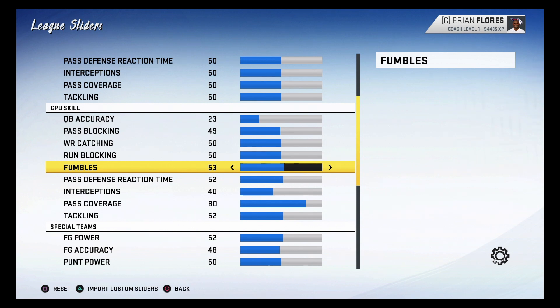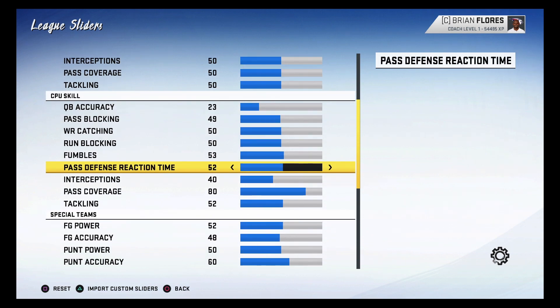I made a big mistake someone pointed out from set one: I thought tuning down the fumbles slider would reduce fumbles, but that's not the case. Fumbles are actually more likely to happen the lower it is — you have to raise it so they don't fumble. I've apparently been doing that wrong for the past two years. I raised it up to 53, which is a good spot — you still see fumbles, but not too many.